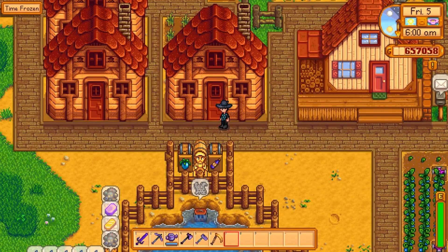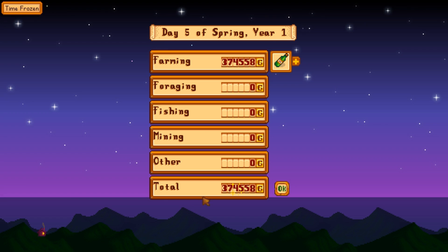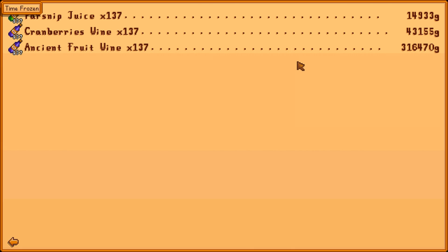So let me quickly get the wine slash juice again, and I'll sell it just to show. So with the Artisan buff, parsnip juice suddenly becomes 14k — almost 15k; cranberry wine becomes 43k; and ancient fruit wine goes up to — Jesus Christ — 316k, just for one shed's worth.